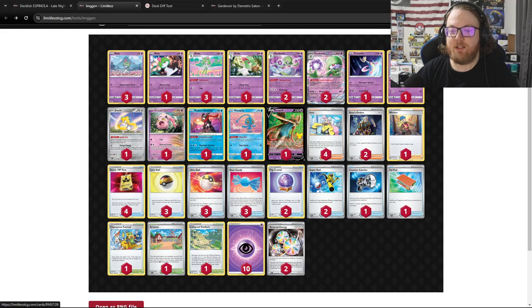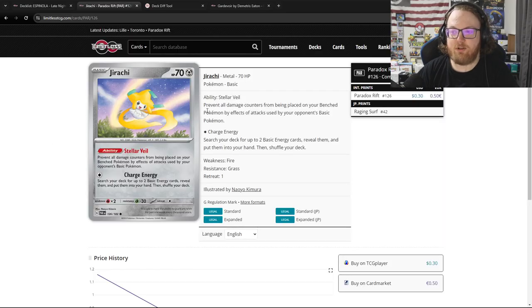You can put eight damage counters onto Screamtail using Psychic Embrace, and then Roaring Scream can snipe 160 anywhere. This is blocked by Manaphy, but not by Jirachi. They were not playing the Luxurious Cape or Bravery Charm or the Ancient Booster Energy Capsule, but there are ways to buff Screamtail's HP so that you can put more damage counters on and snipe for even more. The last new card from Paradox Rift they were playing here is Jirachi with the Stellar Veil.